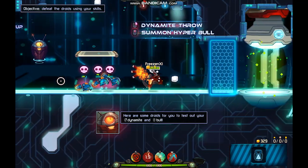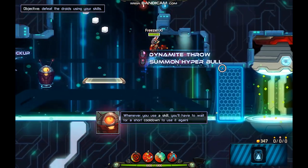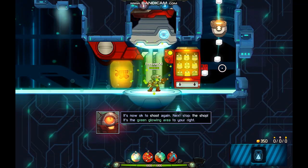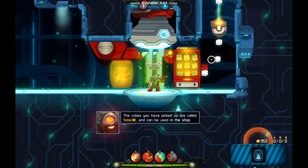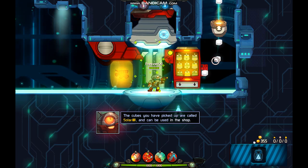Come on, that's cheap! Whenever you use a skill, you'll have to wait for a short cooldown to use it again. Great work — it's now okay to shoot again. Next stop: the shop. It's the green glowing area to your right. Those cubes you have picked up are called solar and can be used to buy stuff in the shop.